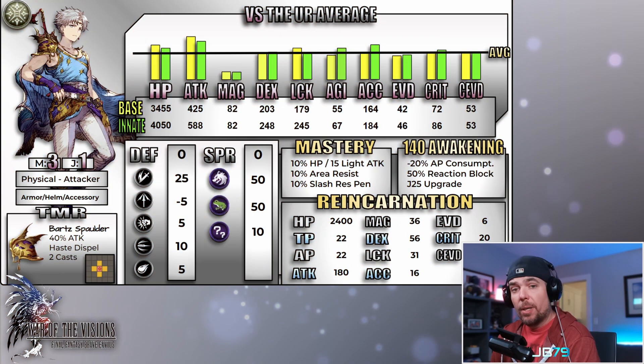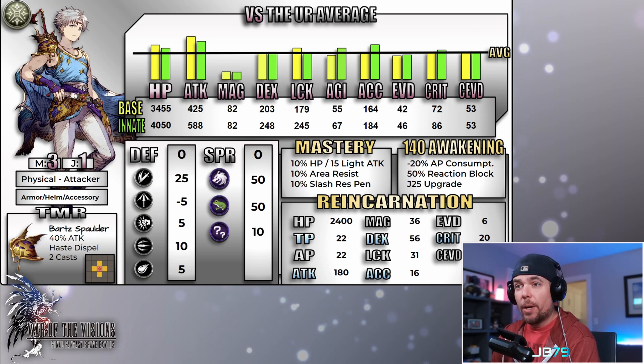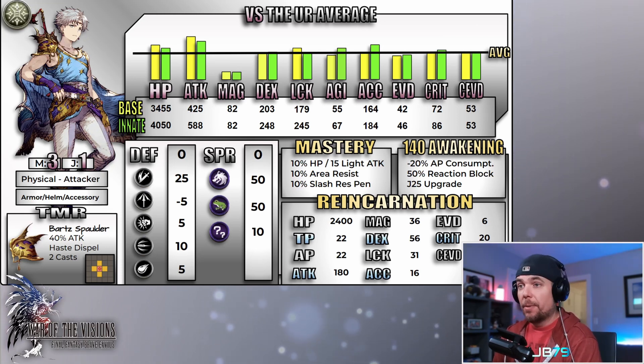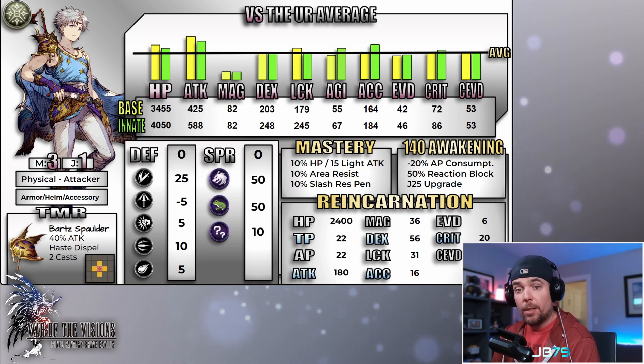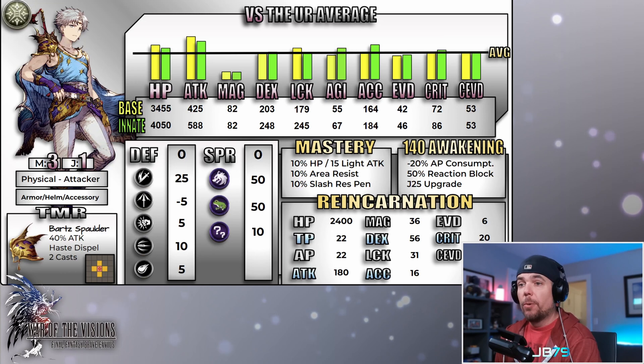Bartz is going to be coming in as a 100-cost light unit with base 3-1 movement. He can wear armor and helms — as I always say, that armor and helm access can definitely be a boon, offering some nice additional gearing choices such as the Brigandine, Robe, and Canes TMRs, probably chief among them. Speaking of TMRs, let's look at what Bartz is bringing in with him.